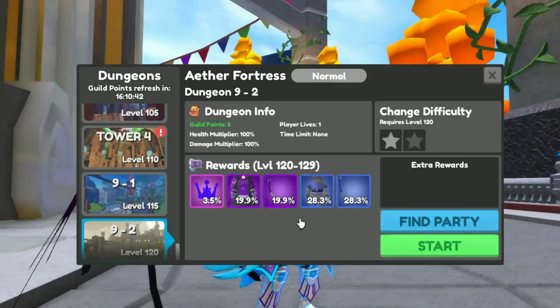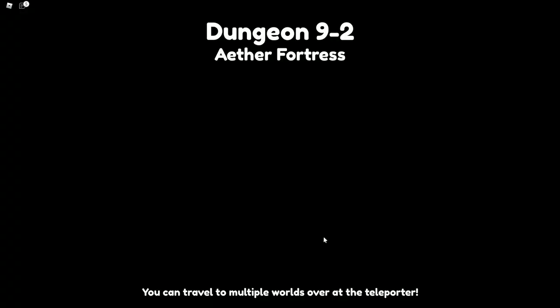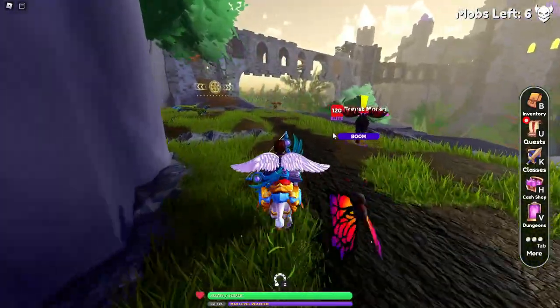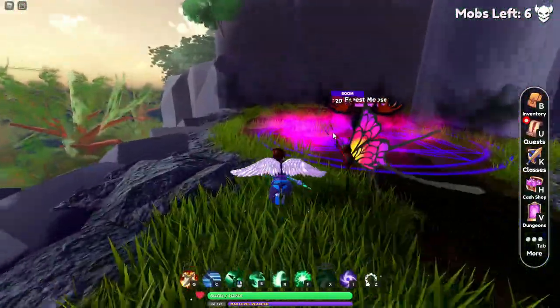There are two items in this dungeon that are really important: the Ether Crown and empowering stones. I'm talking about the level 121 version, not the nightmare one. One thing to note — this dungeon is incredibly short. You can run through it in about two to three minutes, especially with maxed-out gear.